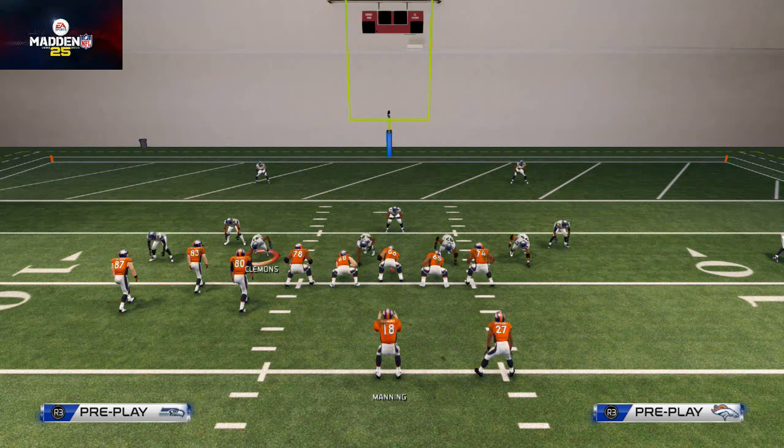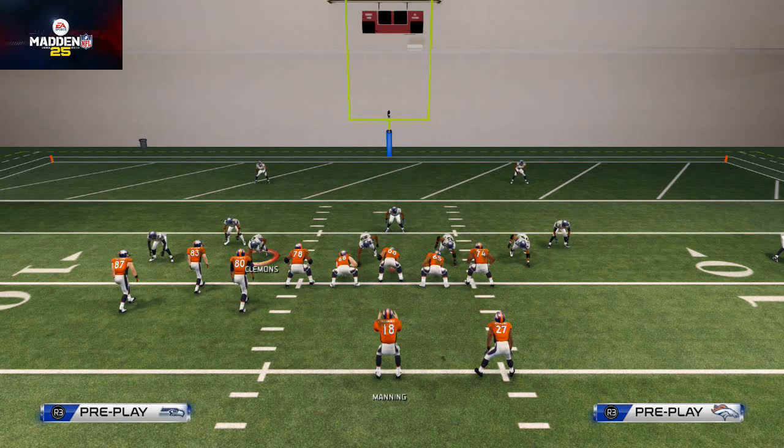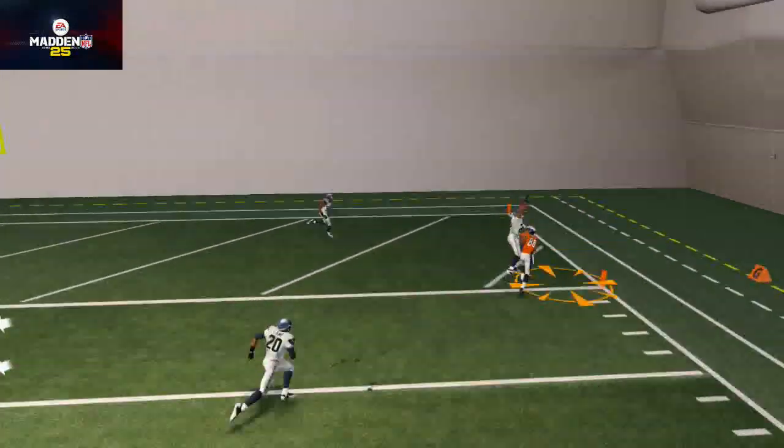Welcome to my YouTube channel. In today's video we're talking about a second version — in my opinion a little more effective version — but it also requires a little more skill to user catch on the goal line in Madden NFL 25. We talked last video about how the fade works really well, but once you get inside the 10-yard line the fades just aren't that effective. A good corner like Sherman will be able to shut down those one-on-one fades.